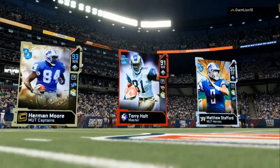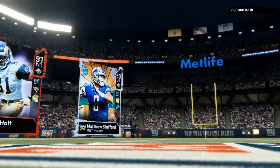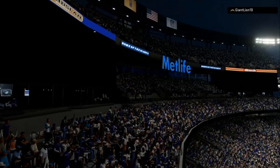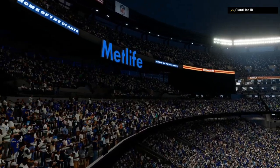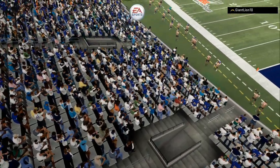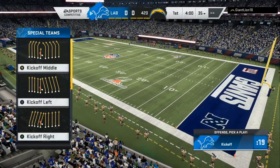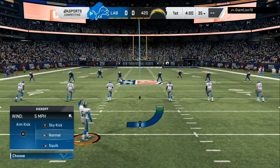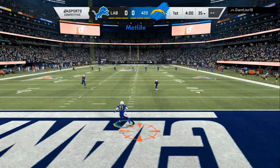Those are my opponent's top three cards — Herman, Torry, Matthew Stafford — and he has the mud master Ryan Shazier and DeAndre Hopkins. When you don't see Vick, Lamar Jackson, or Steve Young as the top three cards, that means they didn't spend a lot of money boosting the escape artist to his full max ability. That changes how you play defense.